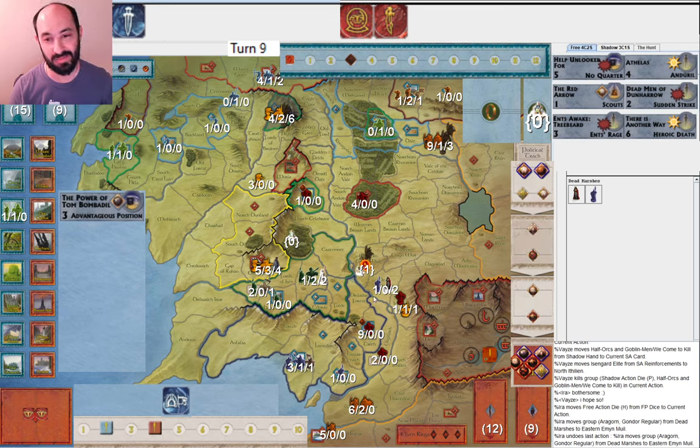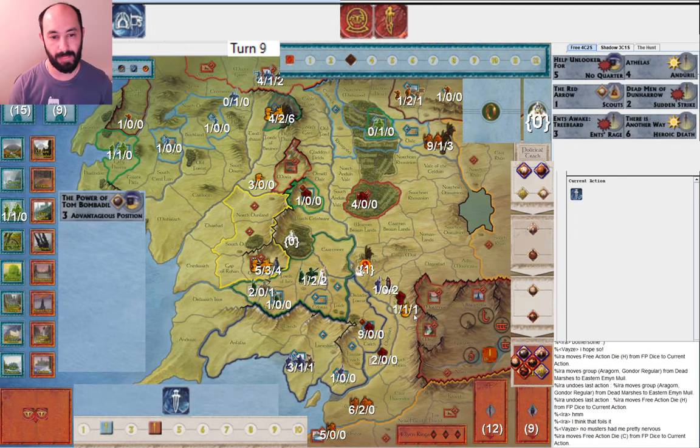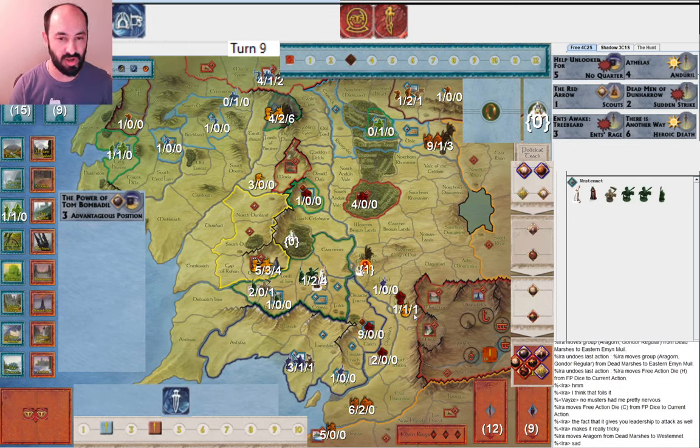They're going to be able to take Pelargir, Dale, and Woodland Realm — that's the four they need in addition to Rivendell. Rivendell falls — no surprise there, Fighting Uruk-hai. I go ahead and play the Red Arrow at this point and get Rohan towards war. Dale falls and Woodland Realm is not looking too happy. My force pool of Elven units is just not that big — I mustered one into Lorien, then two or three into Rivendell, and one into Woodland Realm. It's not looking good for the Free Peoples.